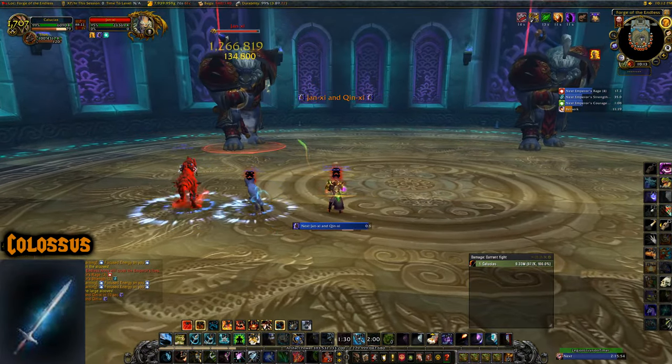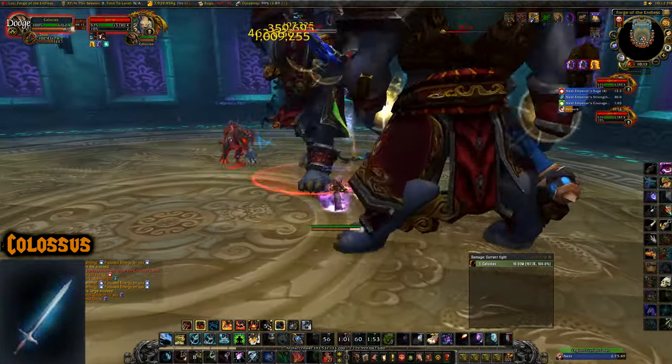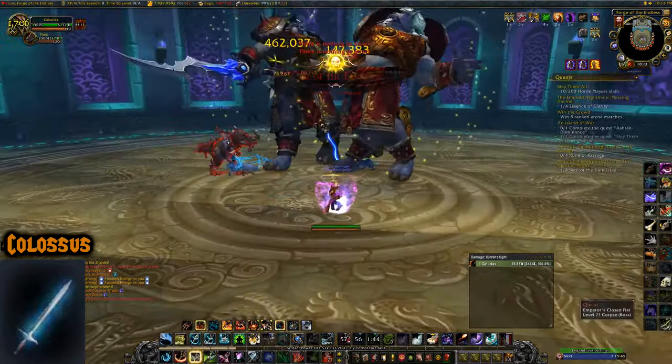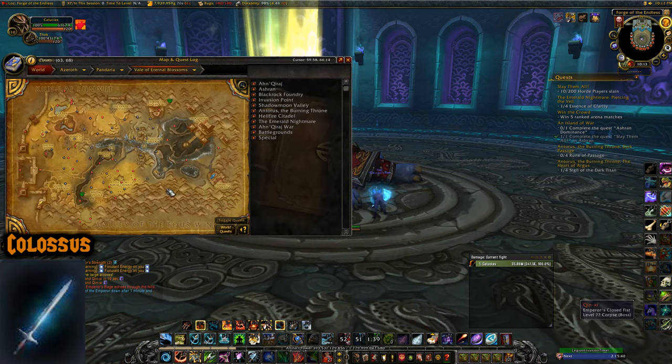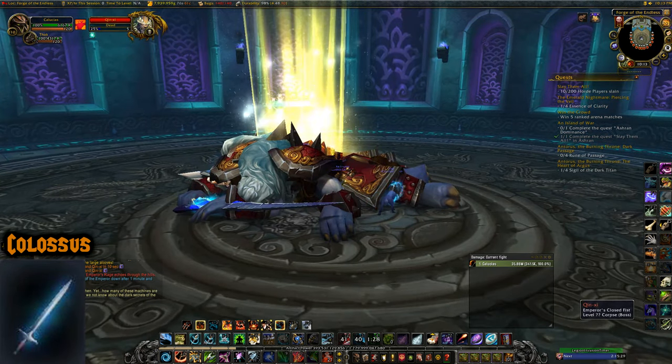Illusion Colossus drops off Will of the Emperor at the end of Mogu'shan Vaults, which is in Kun-Lai Summit. Difficulty does not matter.